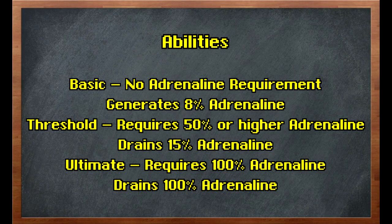So let's start from the really hardcore basics and talk about abilities themselves, which we can group into three primary categories. A basic ability has no adrenaline requirement to use and it generates 8% adrenaline. A threshold ability requires you to have 50% or more adrenaline already stockpiled to use and it drains 15% of that adrenaline, though the asylum surgeon's ring has a chance to prevent that drain. An ultimate ability requires 100% adrenaline and drains all 100%, though items like the ring of vigor and the invigorate aura can reduce that amount.